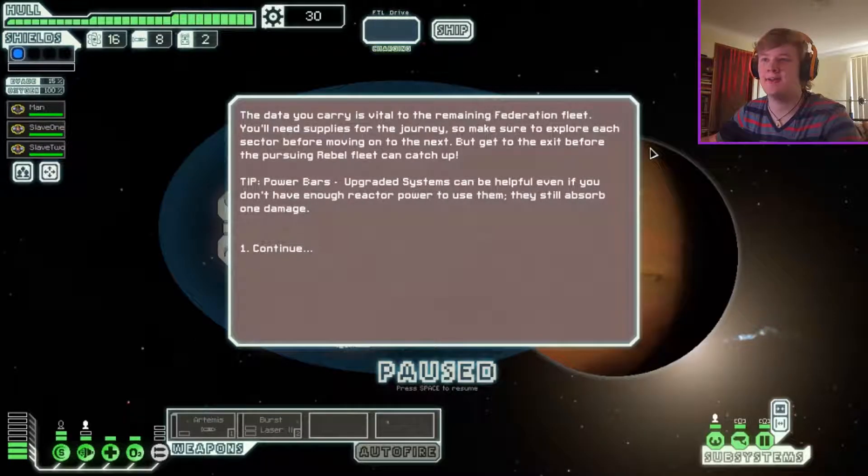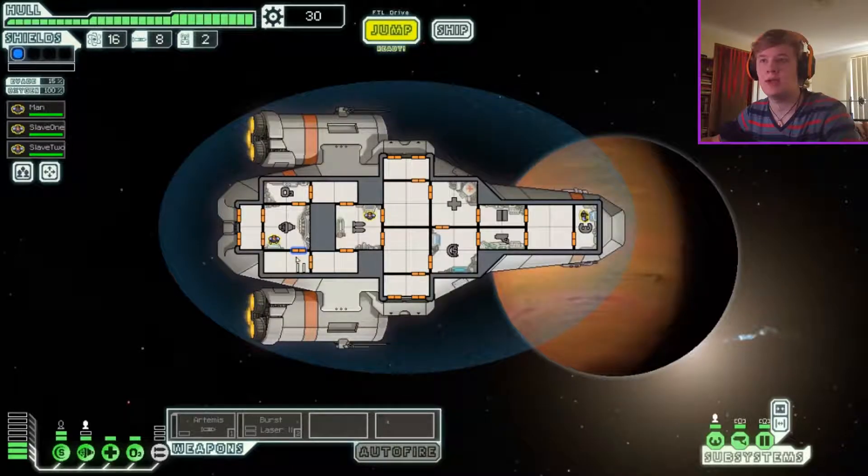Let's start. The data you carry is vital to the remaining Federation fleet. You'll need supplies for the journey, so make sure to explore each sector before moving on to the next. But get to the exit before the pursuing rebel fleet can catch up. Tip: powering up upgraded systems can be helpful even if you don't have enough reactor power to use them — they still absorb one damage. Don't know what that means.